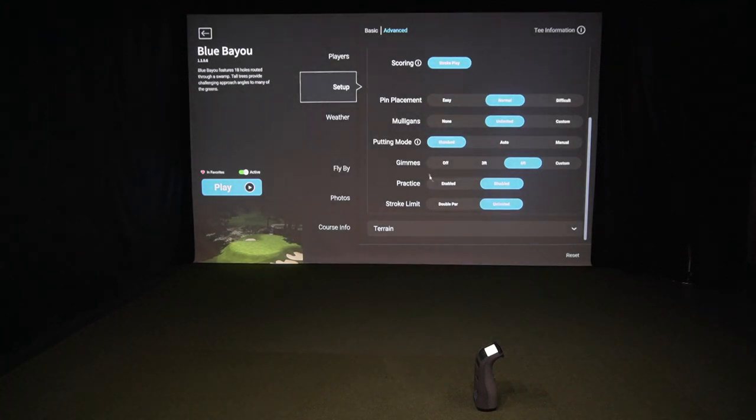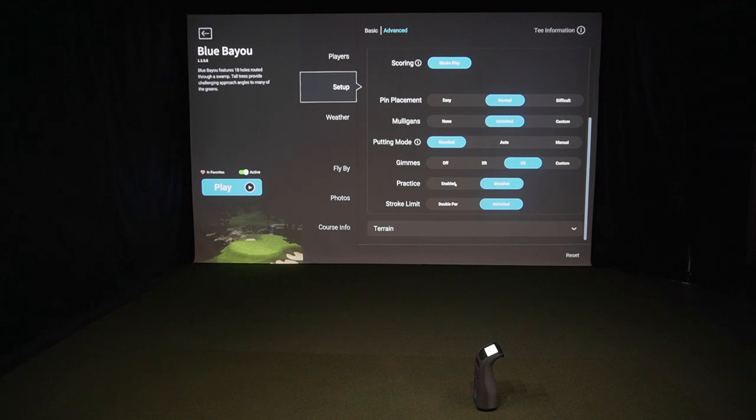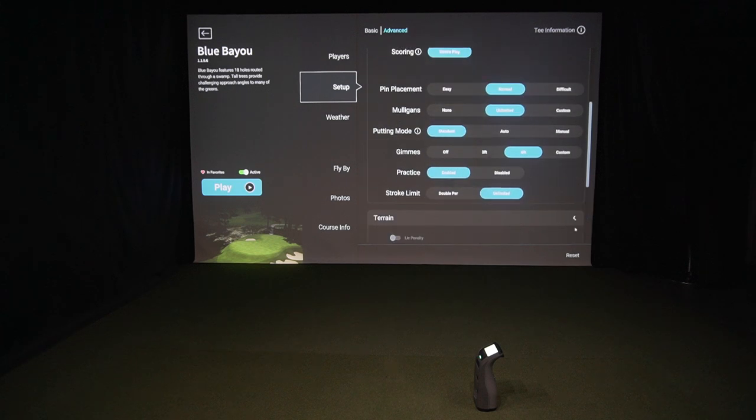Moving down to the gimme distance — you can have it off, three feet, six feet, or customize it. Nice that they have all those features. We'll leave it on a six-footer. Practice within the game can be enabled or disabled — always nice to have it enabled in case you find a lie you want to keep practicing. But if you're playing with your buddies, you probably don't want that on. Stroke limit can be set to double par or unlimited.